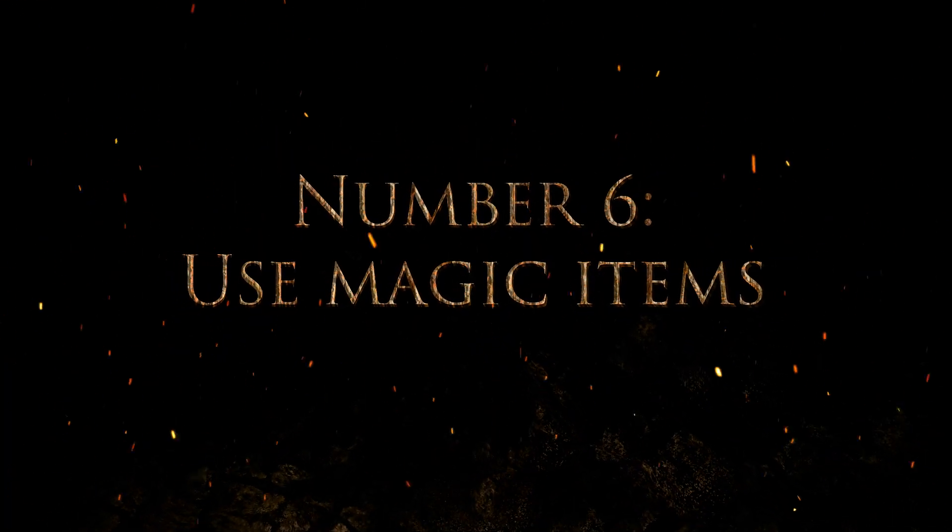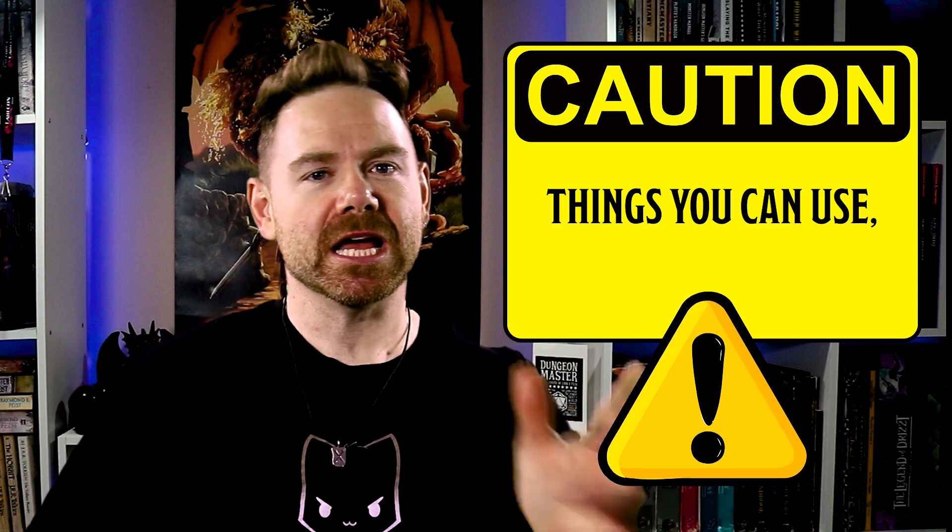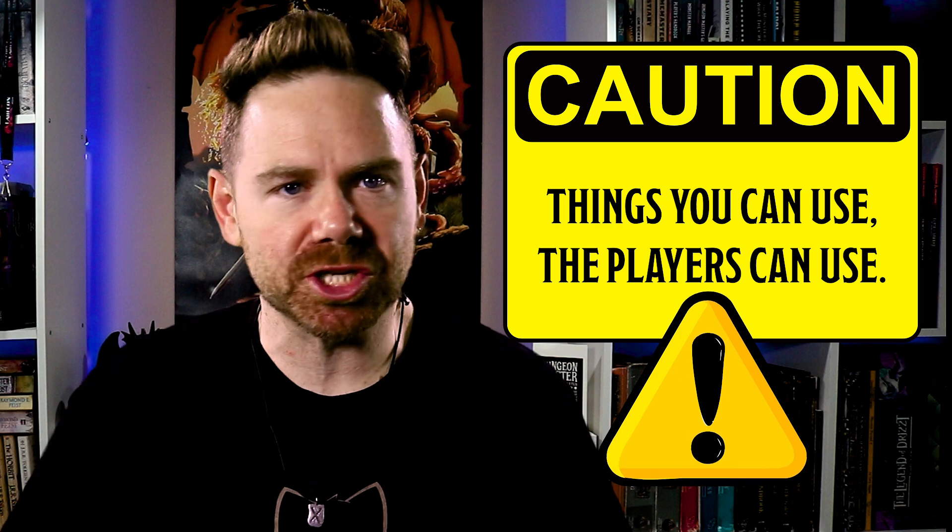Number six: use magic items. Magic items are often on the loot lists for adventures, so have monsters use those magic items. A pansy kobold is more to worry about when it's pointing a wand at characters. A word of warning, though — anything you give your monsters to use against the characters is something the characters will almost assuredly soon have themselves. So think twice about giving a kobold a vorpal sword, because when that battle is over, it'll be your player's fighter holding that vorpal sword at level two. For this reason, consumables are your friend. Even a powerful consumable can only be used once.